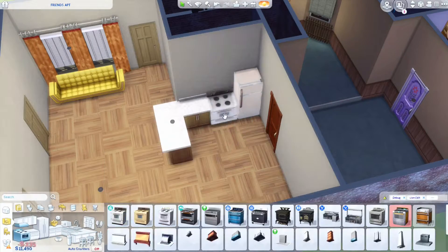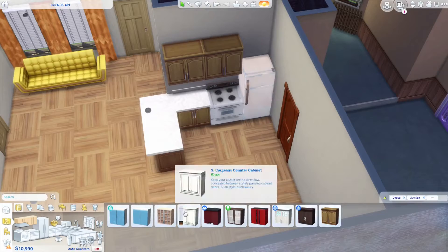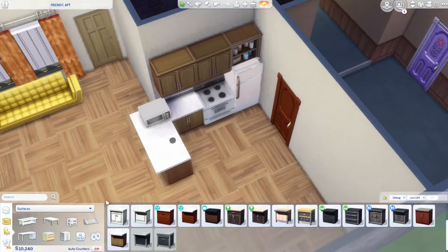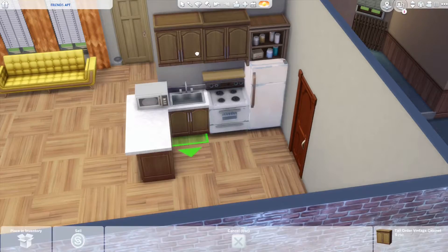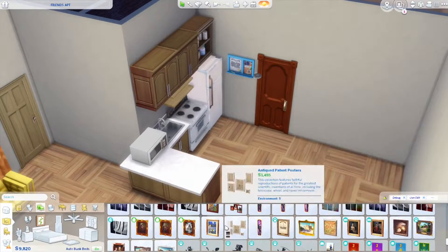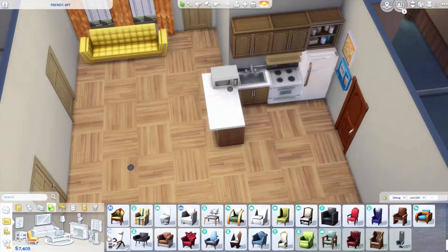So today we are doing the apartment on the other side of the hall. We are furnishing and recreating the guys' apartment, which I think was kind of easier than Monica and Rachel's, mostly because it's smaller, and yeah it's iconic but it's not as iconic as the other one.